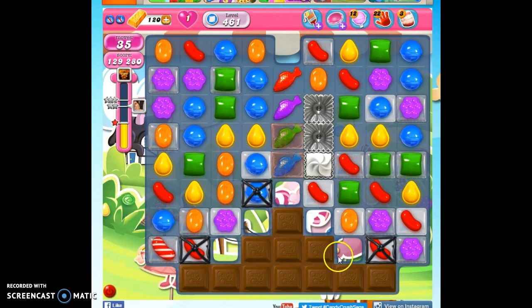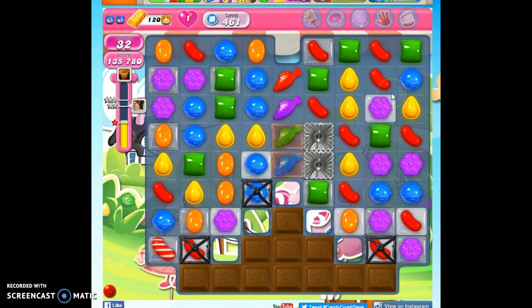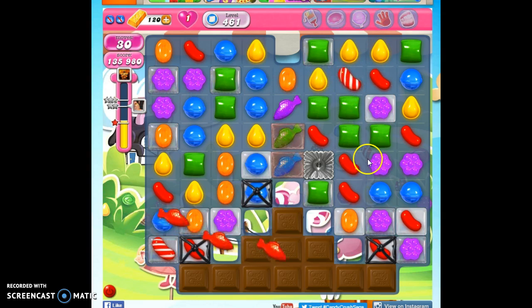That's a nice thing to set up if I can deploy. That wants to make a color bomb — not quite there yet. We're probably going to end up sending out these fish pretty soon, just by cascading. We're going to make a special and send it out that way.